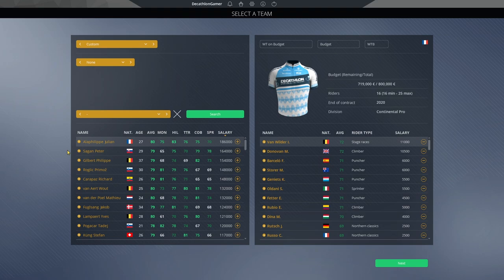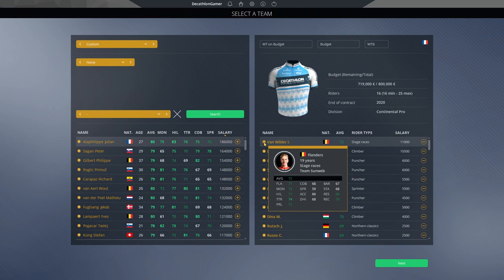I've now built a totally different team — 16 riders, good enough for continental pro at just 81,000 starting salary. The minimum we have is a 69 average with a bunch of 70s and 71s, and a couple of 72s. A 72 is not going to get you into the world tour, not even close. But look at Van Wilder — a 19-year-old stage racer with 73 mountain, 74 time trial, and very young.